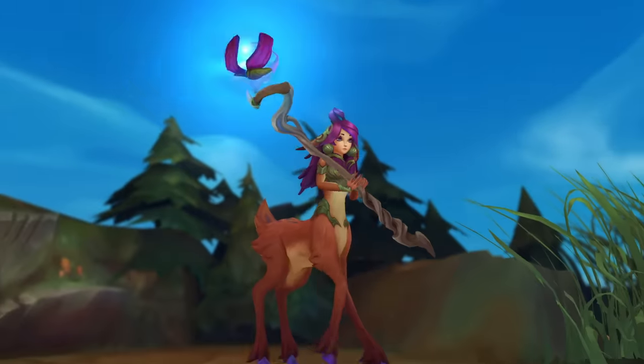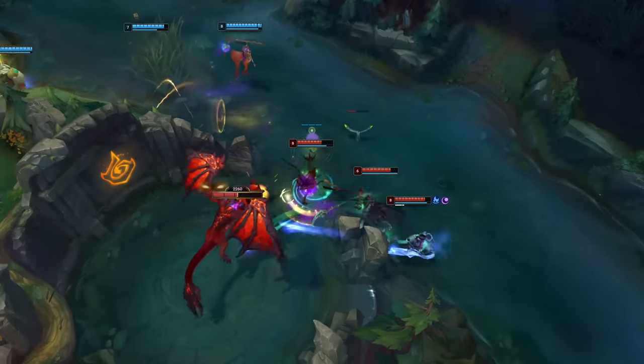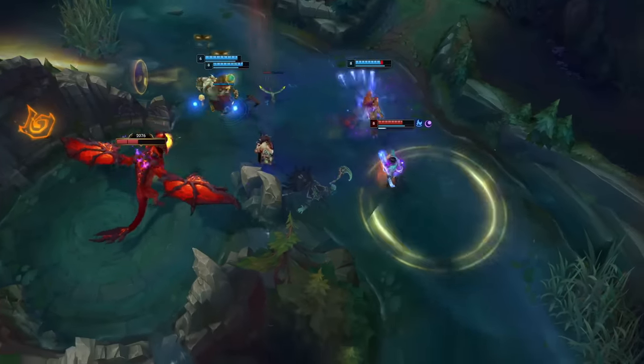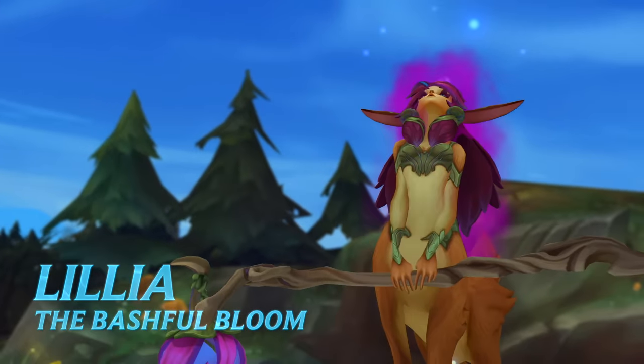Lilia is a magical fawn, collecting dreams for her mother tree. Darting in and out of battle while wielding her branch staff, she sends foes to their slumber, mumbling apologies along the way. Sorry! It's a scary world out there, but you're the real fawn of the fed. Welcome to the Lilia Champion Spotlight.